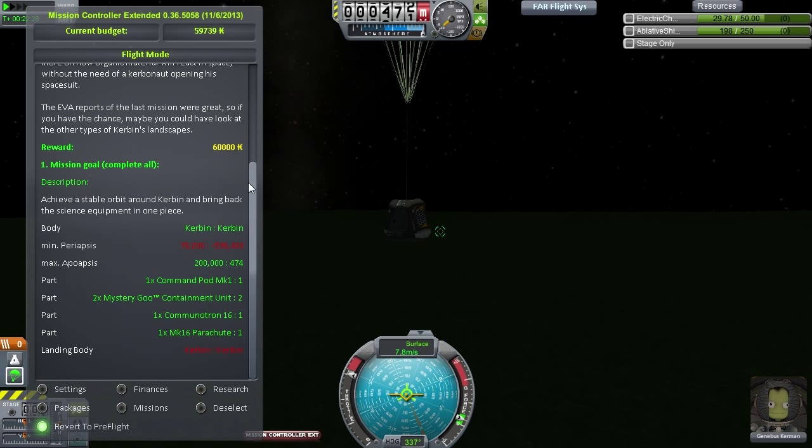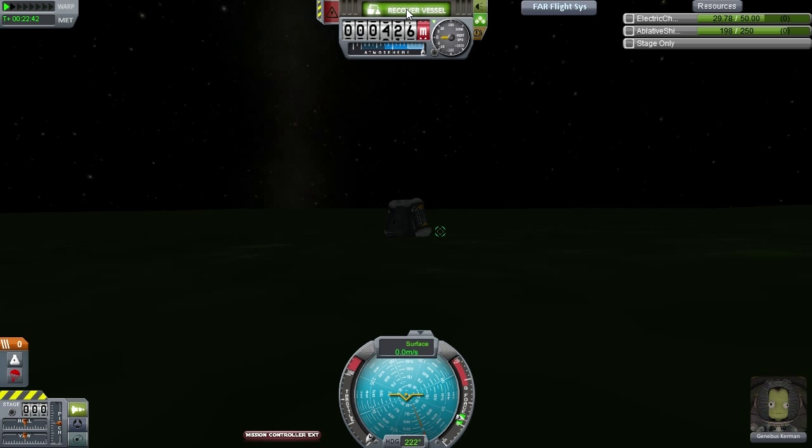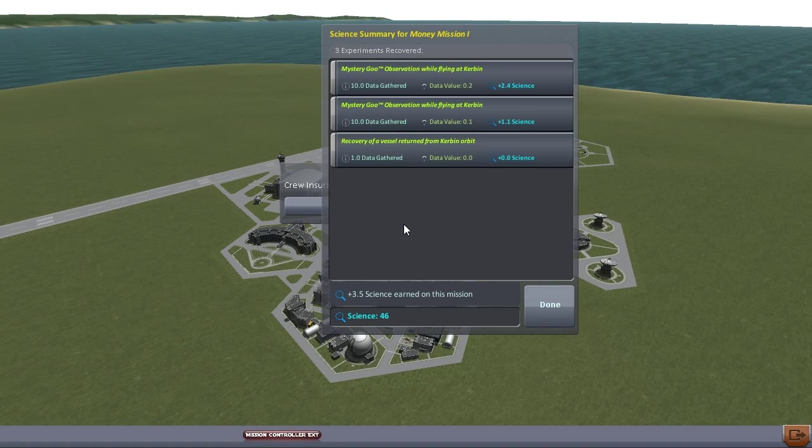Because this mission is broken and we did fulfill its criteria, I'm going to have to go out of the game, hack that money in, and allow us to do the next mission. This will not allow us to complete it just yet. So I'm going to recover the vessel, get some science points from the goo containers - about three points - and possibly it will give us some science for returning our craft. No, it will give us three and a half science.